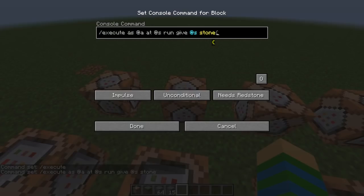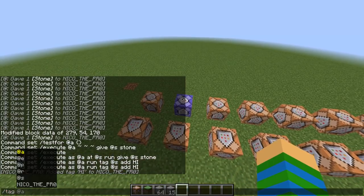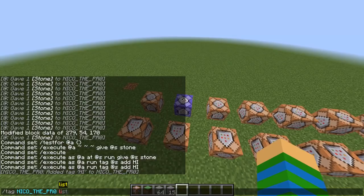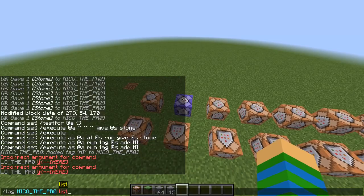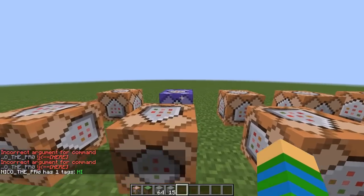Now I'm going to show you the difference between as and at. If we execute a command as an entity, we can do things like apply scores. We'll tag the entity with the tag 'hi'. So now this entity is going to have the tag — I'll set it to always active. If I use tag list, it's going to say that I have the tag 'hi', because I executed as myself using as @a.